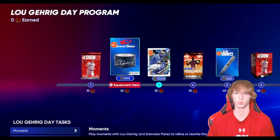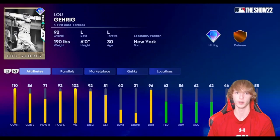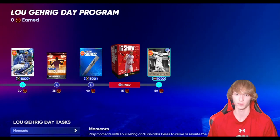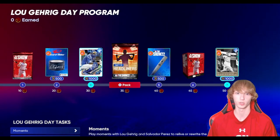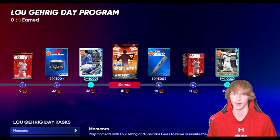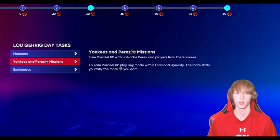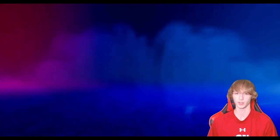There's a couple other programs you guys can play as well, like the Lou program. You guys can go ahead and get a Salvador Perez and a Lou Gehrig. He's not that great if you take a look at his card, but you can get him for completely free — again, if your team is a little bit lower. Even if your team is pretty good and you're just looking for a pretty sweet diamond pull or free packs, you can do this one. It's not that bad to go ahead and do. You just have to play a couple moments, do submissions, some exchanges — kind of the same way the Rockies program is.